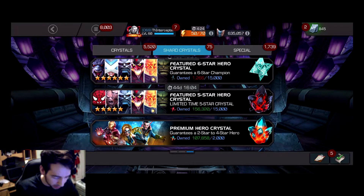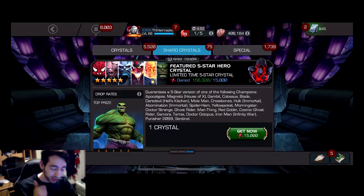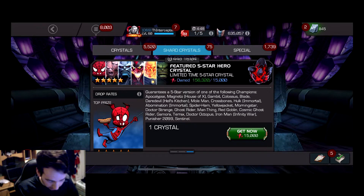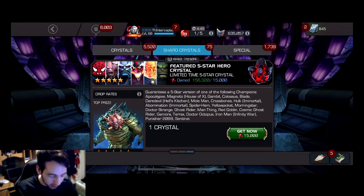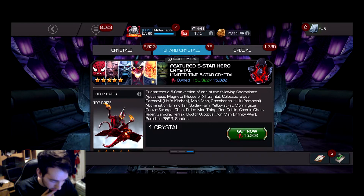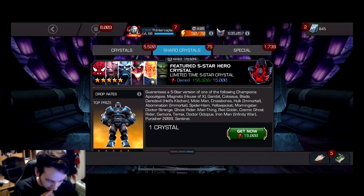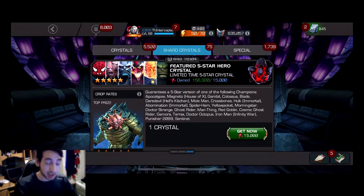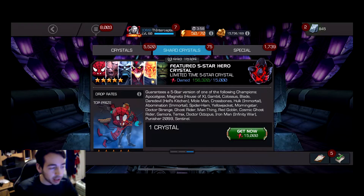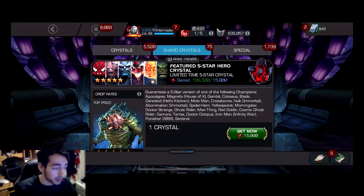Let's take a look at the pool. There are a few champs I don't have: I don't have White Magneto, I don't have Immortal Hulk as a five-star, Spider-Ham, Gamora, I-Bomb, and I'm also missing Ghost Rider. Any of those are champions I want. My CGR is still unduped as a five-star.